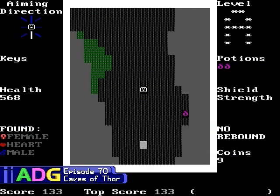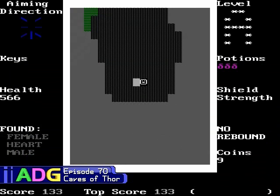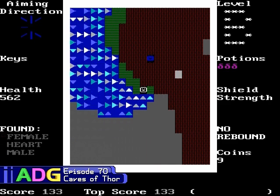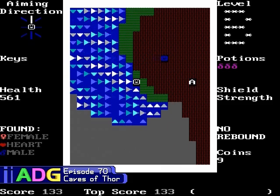The story is as simple as it gets. You find yourself trapped in the Caves of Thor and must find three special objects to escape, known as the male, female, and heart symbols. Thankfully you have a weapon of some sort that's never actually given a name, but it has unlimited ammo and can shoot down the many enemies you'll face. You'll also find a bunch of items along the way to help you out.